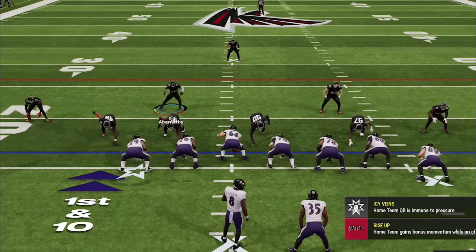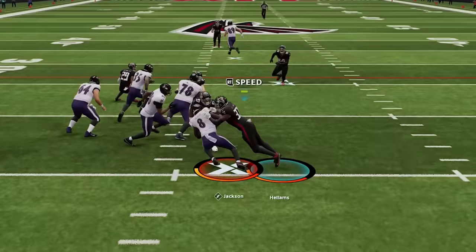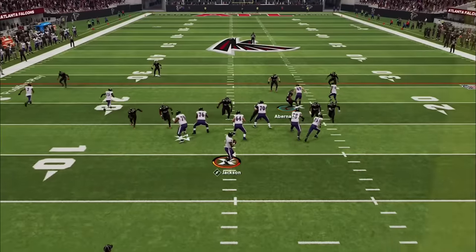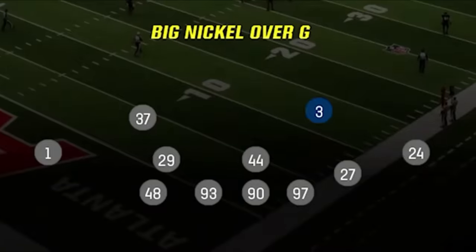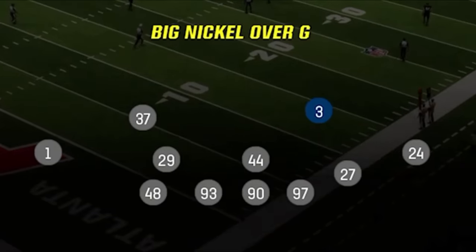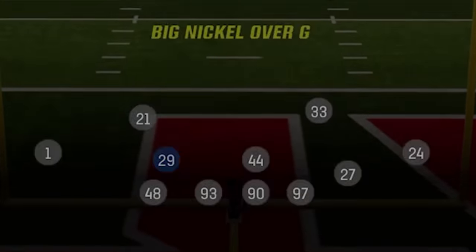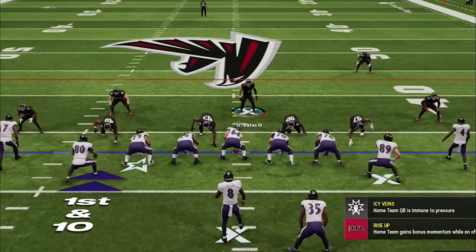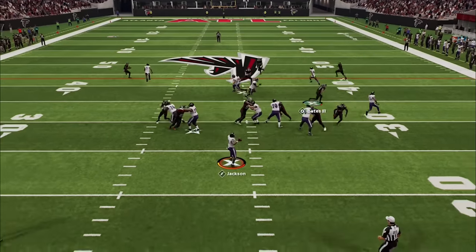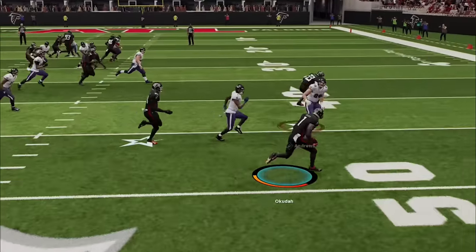Back on defense we choose the weak safety blitz 1, and you can see how the extra box safety helps out in run defense. On third and ten, Mark Andrews is his only real weapon, so I make a substitution — replacing safety Jesse Bates with a backup cornerback and putting him at linebacker in hopes he'll match up with Andrews more often. I pick the pinch blitz again, and as he tries to throw deep, it gets picked by athletic corner Jeff Okuda before he quits the game.